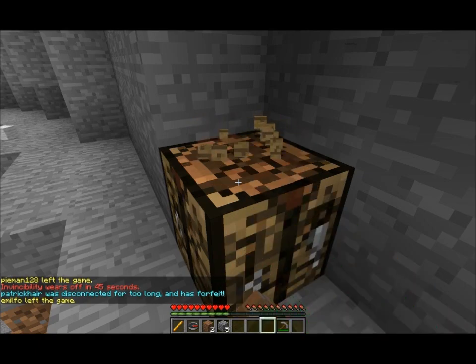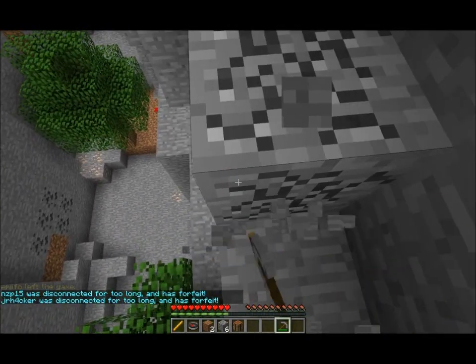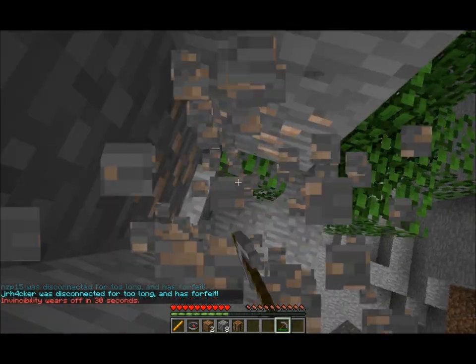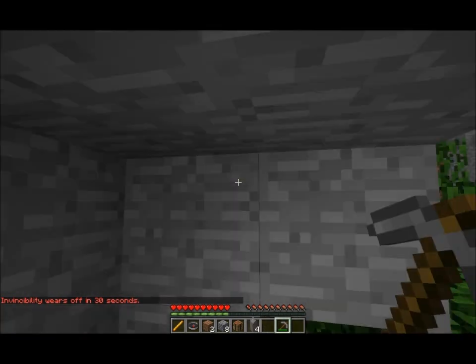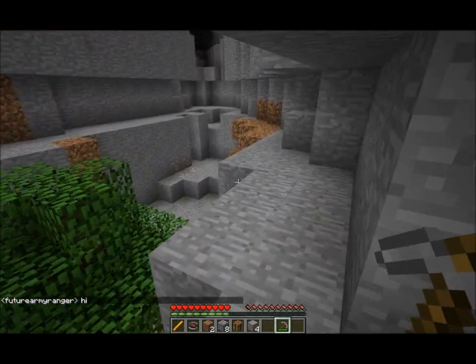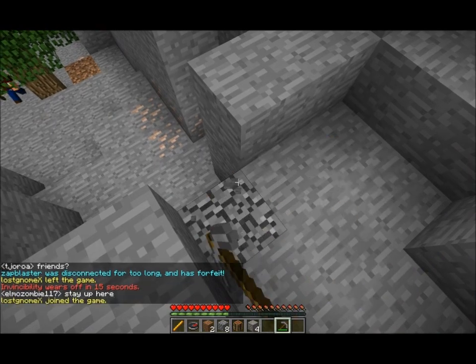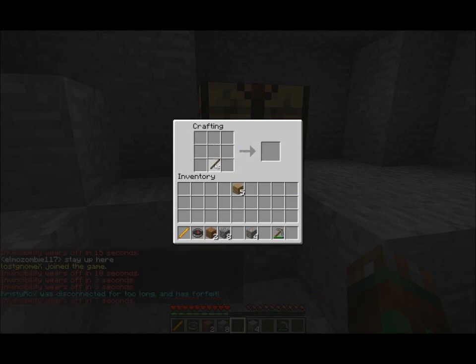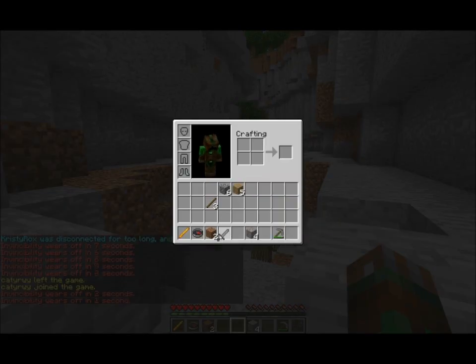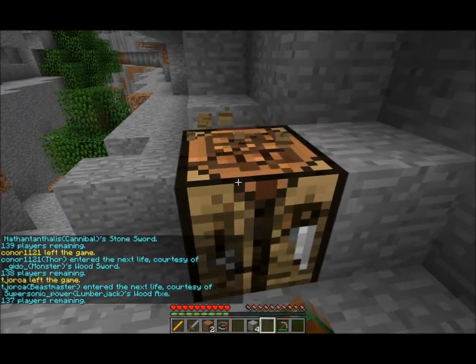There's a tree down there - let's go down a level. There's tons of iron, this is perfect! Four whole stacks of iron. All the lightning you hear in the background isn't people dying or natural lightning - it is actually a kit. When you right-click a wooden axe it calls down lightning. It's a very good kit and I'll probably be doing a review for that one as well.